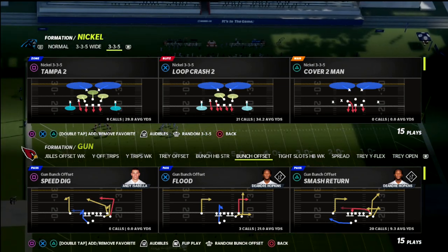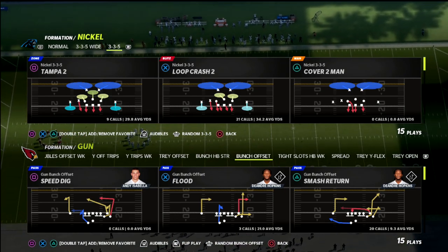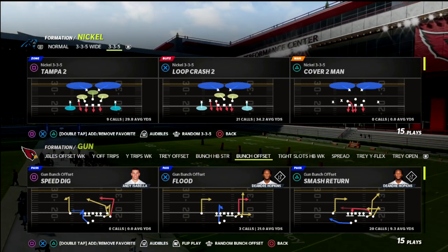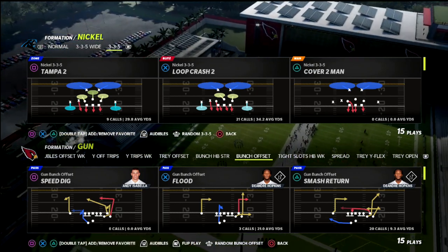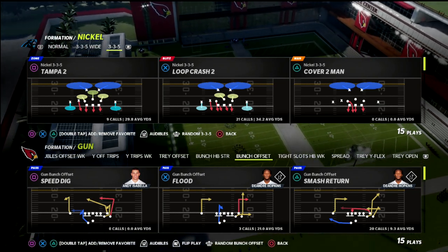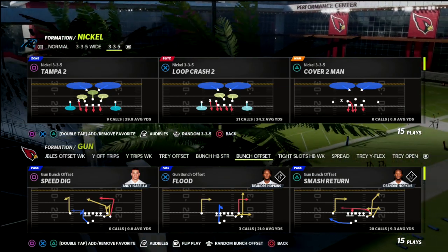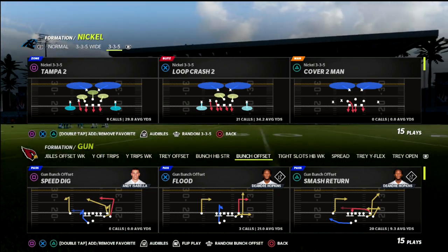I've got 18 offensive and defensive guides available on the Patreon. By becoming a member for only $10 a month you get access to all of them, and you can cancel your membership whenever you'd like. You'll also get access to every update to all those eBooks — updated every week with new material and new insight into the scheme. There's a link in the description where you can sign up.